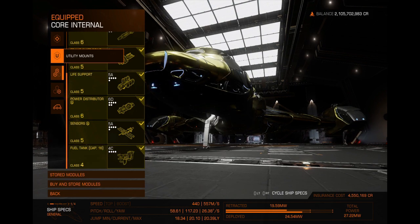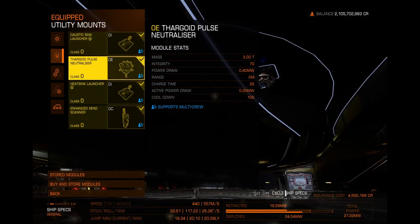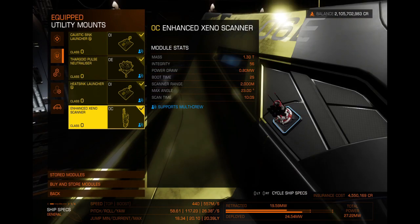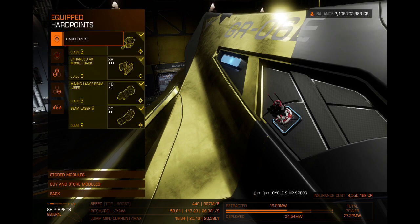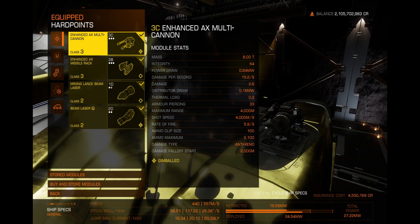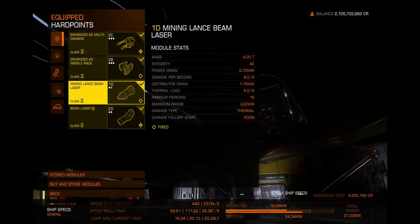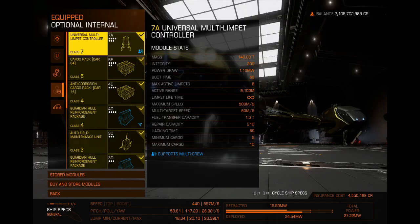For utilities you need a caustic heat sink — I was fortunate enough to get the extra capacity on it. I also have the pulse neutralizer, a heat sink with extra capacity, and an enhanced Xeno scanner. For hard points I've got a multi-cannon and I'm going to put another multi-cannon on there. Missiles might work but turret versions might work better. I've got a mining lance beam so I can mine from a long distance, and a beam laser with long range and thermal vent to try to stay cool.